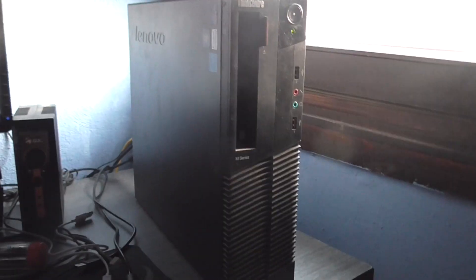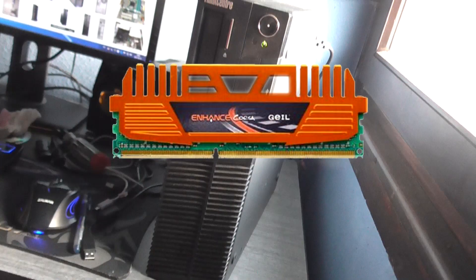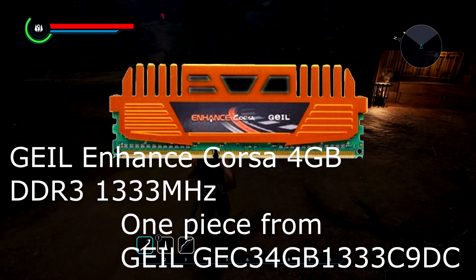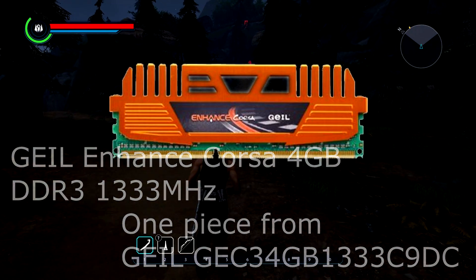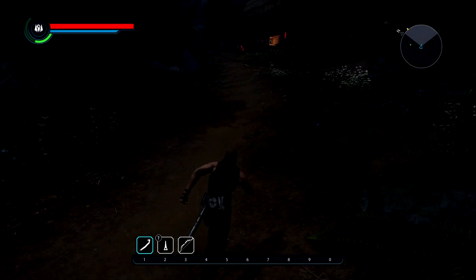Hi everyone and welcome to this test video. Today I test the $300 build in Illax, but now with an extra 4GB system memory. I installed a Geo Enhance Corsa 4GB DDR3 1333MHz module. Now this system has 12GB of total system memory. I test the game with and without wraps.